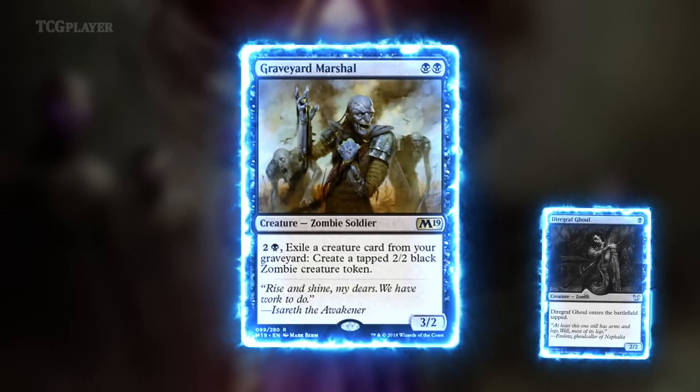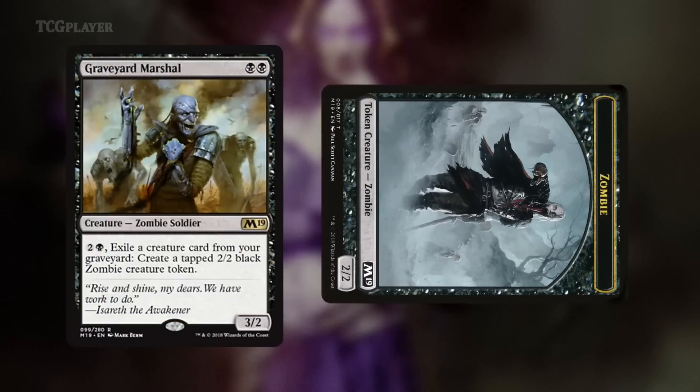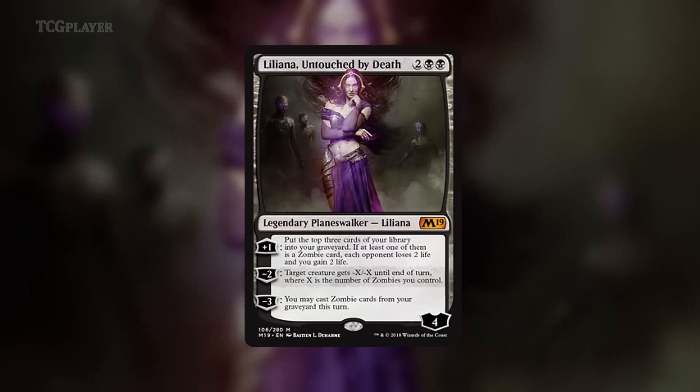Graveyard Marshal fills in the two-drop gap, doubling as a way to give all your binned zombies a second chance at brawling. But the real bright spot — the icing on the cake of the damned — is Liliana Untouched by Death.